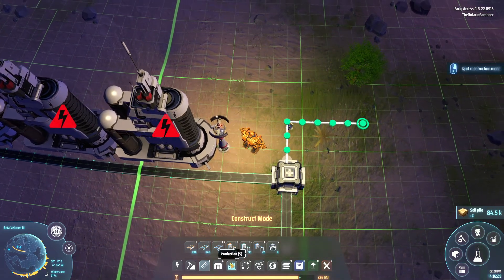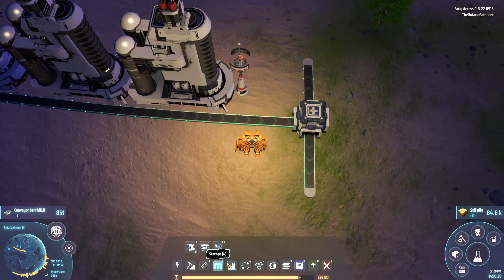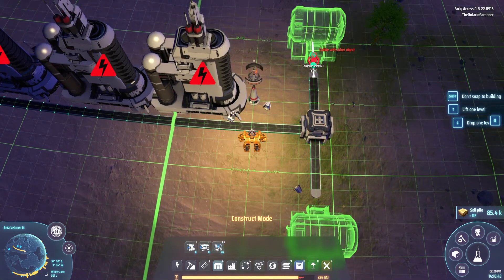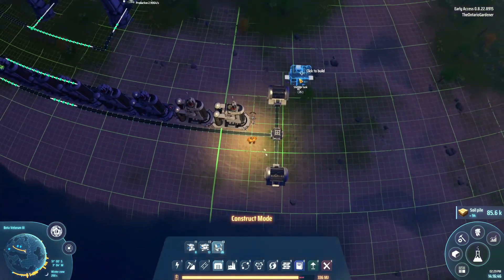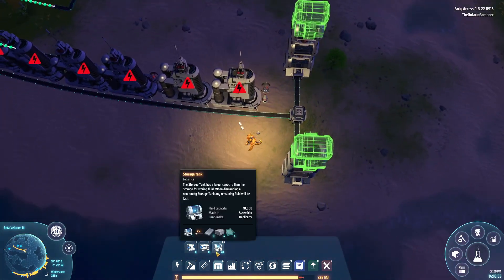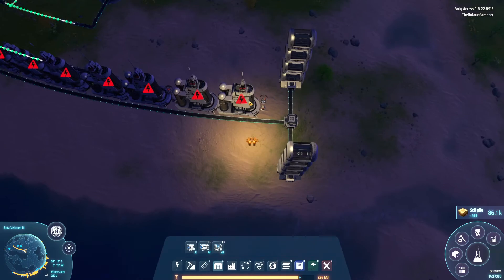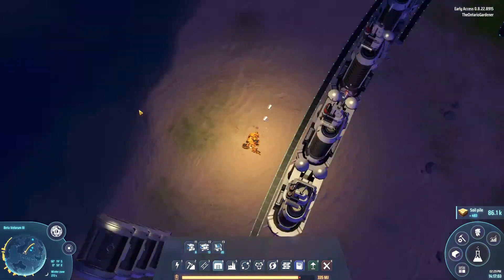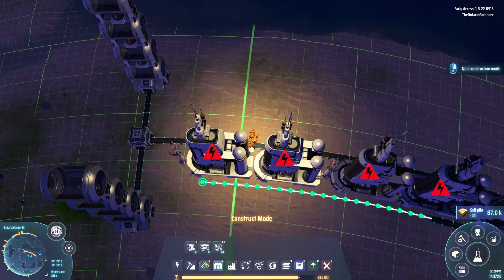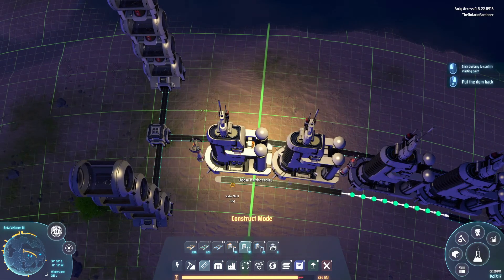Both outputs are going to go into storage tanks — one there and one here. We'll run belts into each and stack them as high as we can, which is four. We're going to run the light oil up into this tank, since we're going to be making things from it — I haven't set the recipe yet but that doesn't really matter. Then we'll get the inserters — MK2 sorters — set up. They call them sorters but I think inserters makes more sense since you're inserting things.